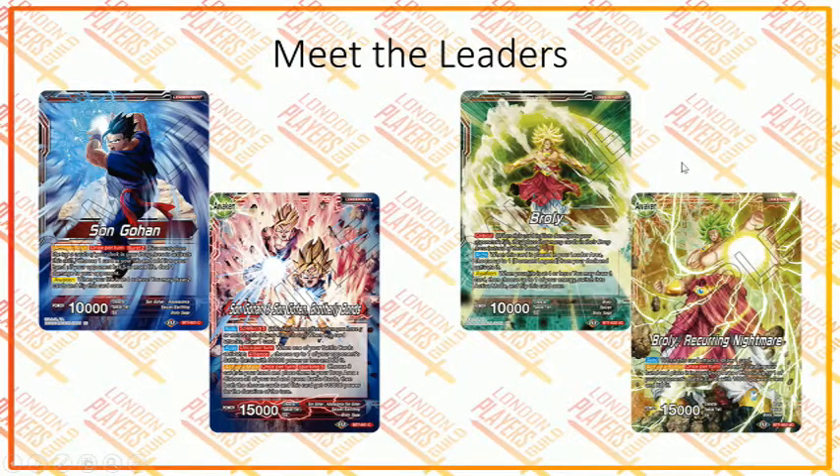The awakened form is Broly Recurring Nightmare. Every time he attacks, you draw one card, and activate battle once per turn: you can choose one card in your hand, place it in your drop area, and choose up to one of your opponent's battle cards with 10,000 power or less and KO it. This is a good effect because you can use it during your turn and your opponent's turn with cards that reduce power. I think the front side with printed critical is really good, but I don't think the awakened side is that great. Still, it's another color for the Broly Leader — we had green Broly, black Broly, and yellow Broly.